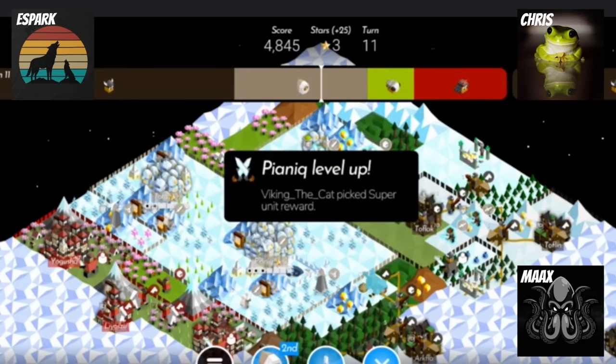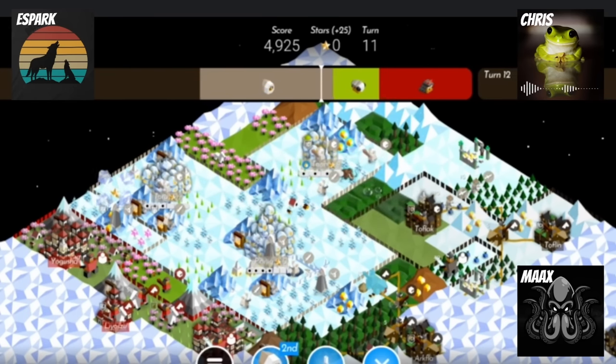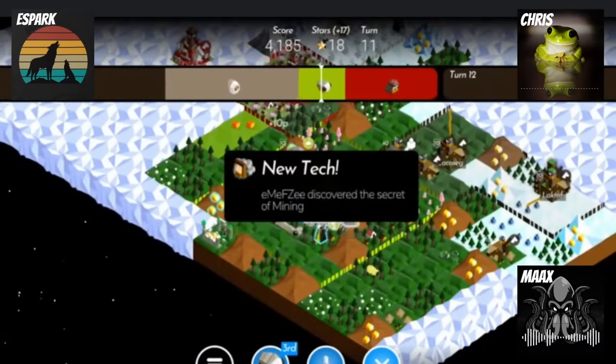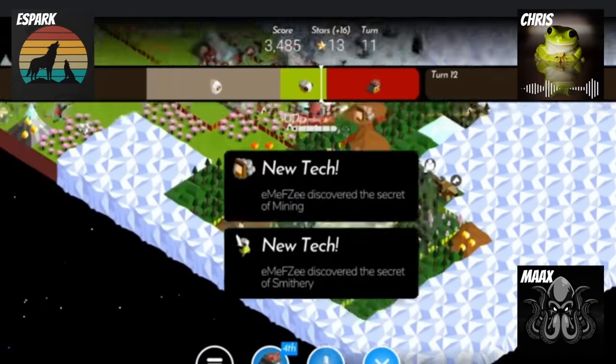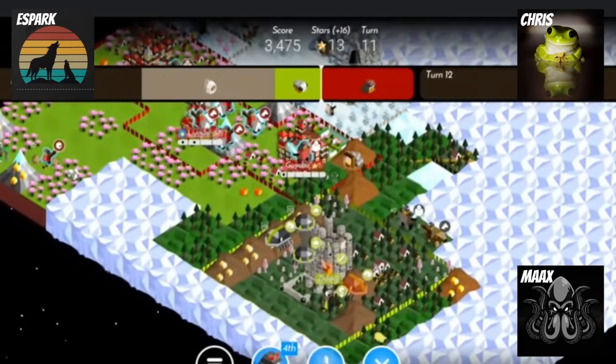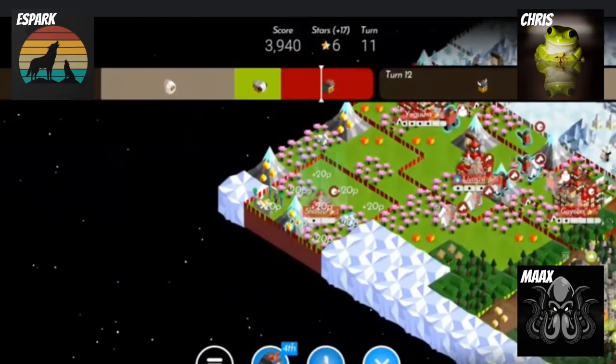He gets another gami. And here come the boosted centipedes. He gets smithery, which is important because he's got all those mines. So many mines. So it's going to be another centipede coming out of that city next turn.